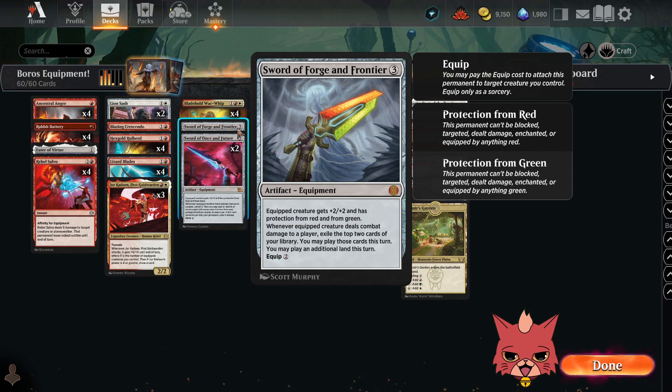I have a single Sword of Forge and Frontier — a three-mana equipment, equip cost two. Equipped creature gets +2/+2 and has protection from red and green. The protection from red is why we only have one of these. But if you're up against mono red, that could be very good. Protection from a color means this permanent can't be blocked, targeted, dealt damage, enchanted, or equipped by anything red — so that includes your own stuff, which is why it's a one-of. Whenever equipped creature deals combat damage to a player, exile the top two cards of your library and you may play those cards this turn, plus play an additional land.